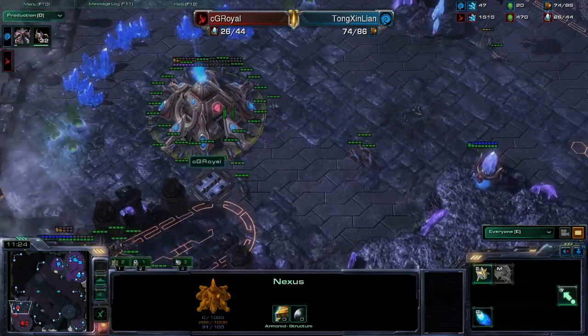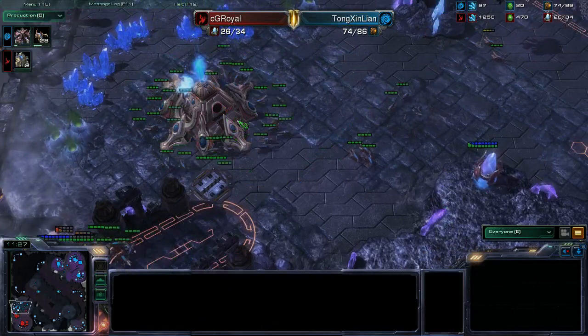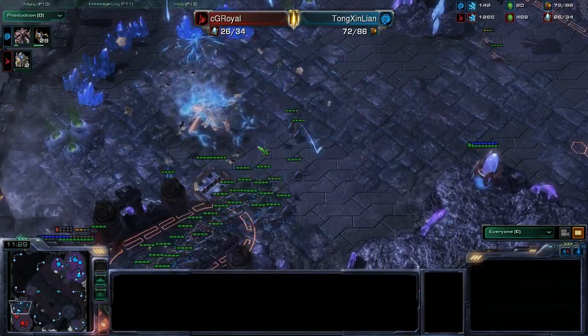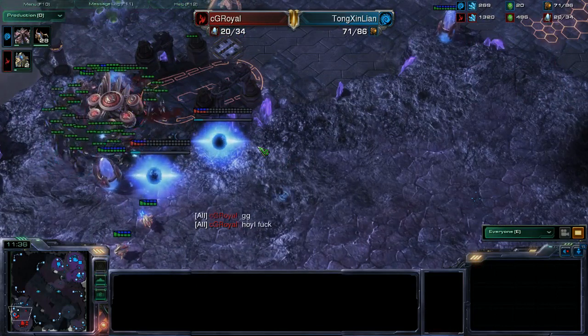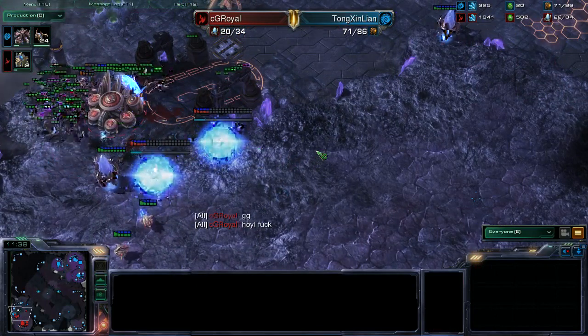He's gonna lose this Nexus — the Nexus is about to go down. It goes down. The natural is all gone for the Protoss, and the Zerglings are able to get into the main. Royal is done.